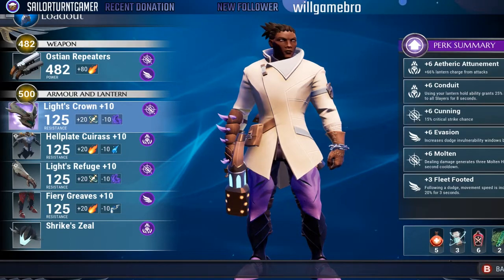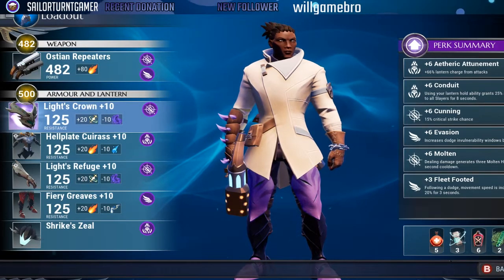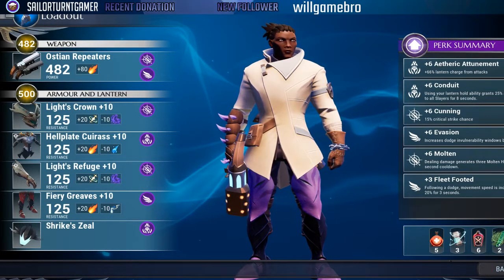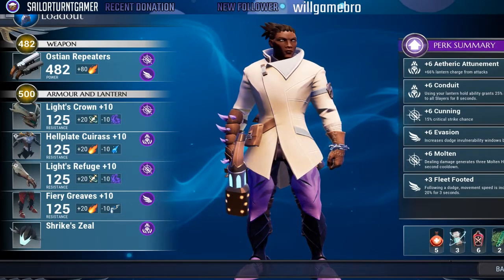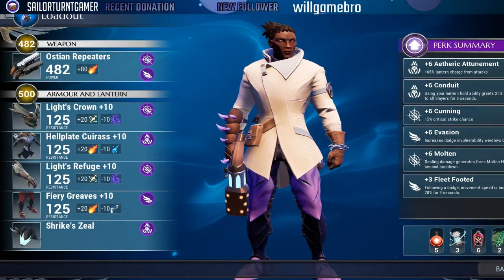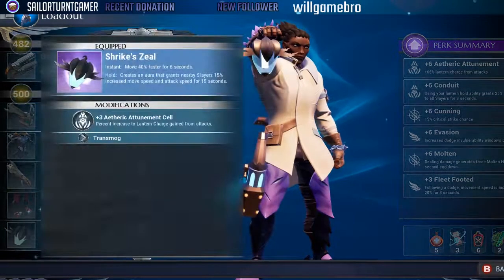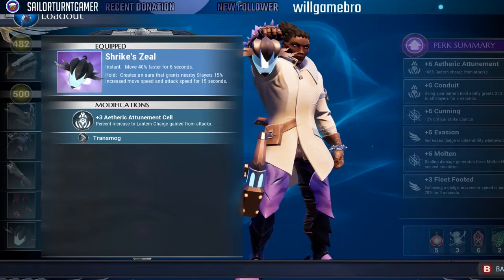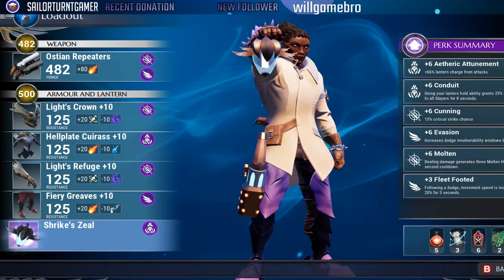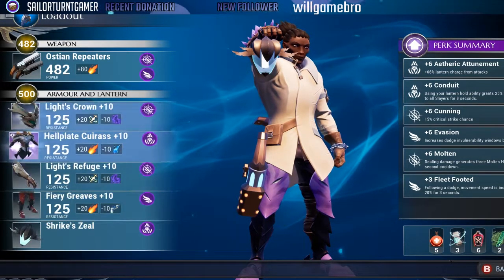We're running Conduit and Etheric Attunement together. The more attacks we do, Etheric Attunement makes it easier to get our lantern charge up. Once we activate it, Conduit kicks in and gives the entire squad 25% more attack speed for eight seconds. For the lantern I highly suggest Strike Zeal because the hold ability gives 15% increased movement speed and attack speed — that's even more speed on top of everything else.